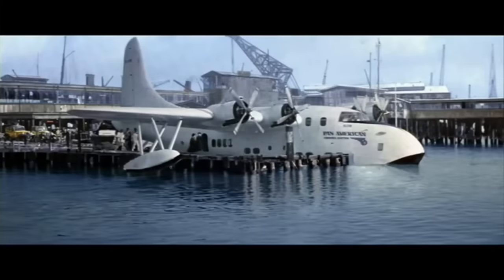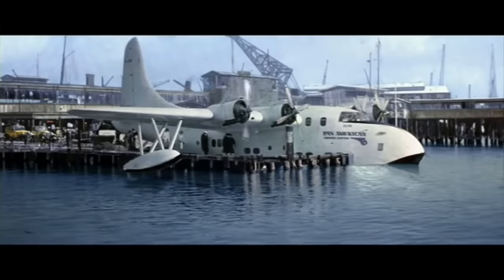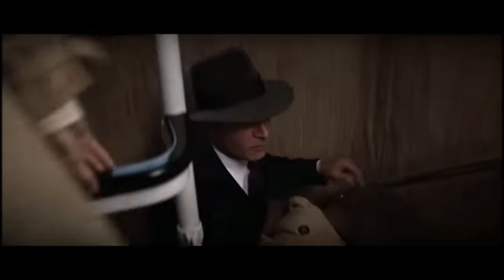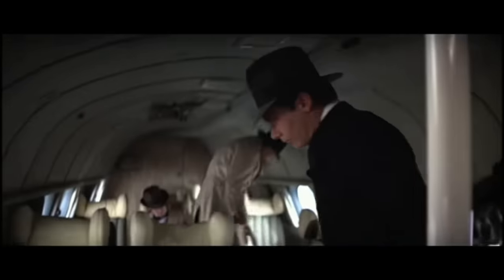As the movie progresses and Indy begins his chase after the lost Ark of the Covenant, he is forced to travel from America to Nepal in search of an old mentor of his, and in doing so we get to see our second featured aircraft. There is one scene showing Indy departing America where he is shown boarding a Pan American Airways flying boat. For this movie to be set in 1936, that flying boat would have been a Martin M-130 Clipper.